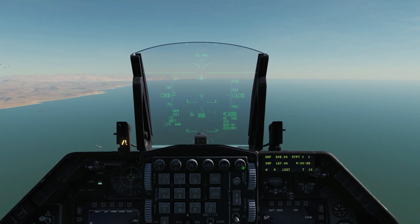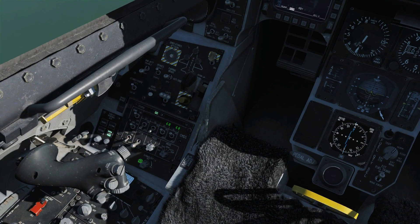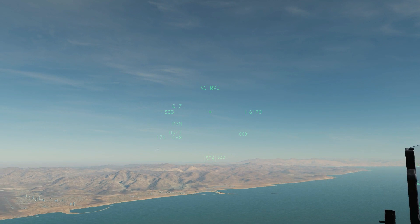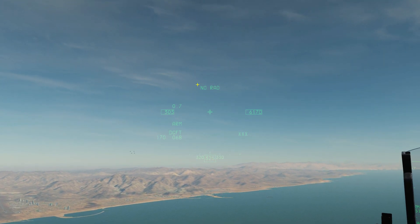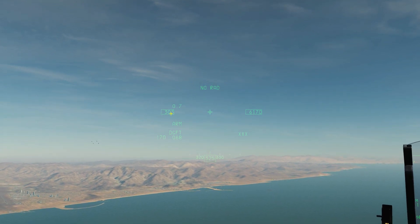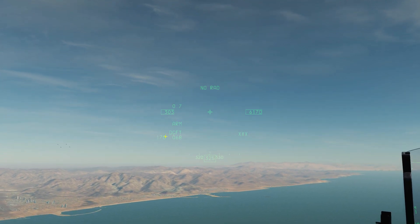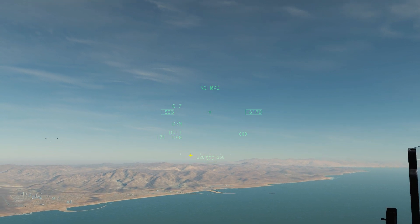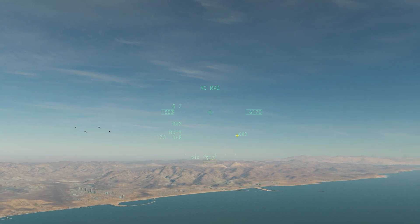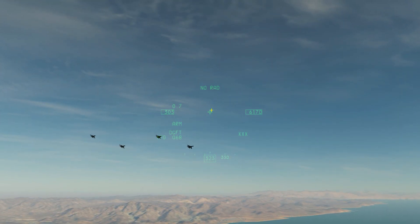Let's switch to dogfight mode. Next, let's turn on our helmet mounted cueing system — this knob here changes the brightness and we're pretty much always going to go up to full brightness. If we move our head away from the HUD, we get this display. We can see we currently have no radiation emissions in ACM, our current G of 0.7, airspeed of 303 knots, master arm is on, current master mode, bearing and distance from bullseye, current magnetic heading of the helmet, and current slant range.